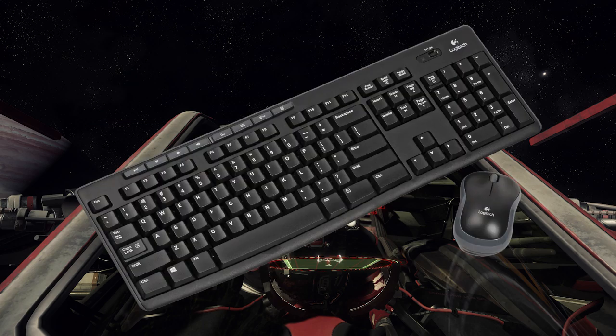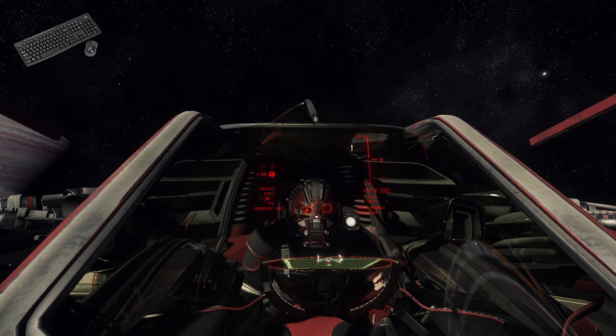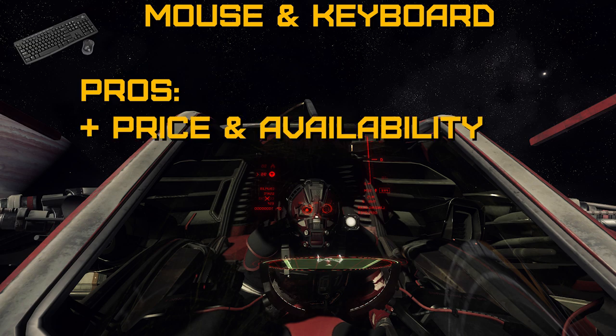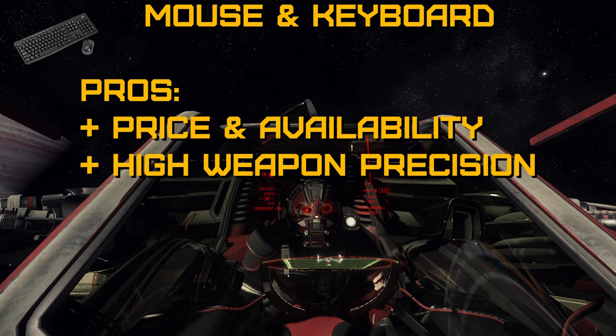The first option is mouse and keyboard. This is the most common starting point for many space sim pilots, as everyone has them. The first advantage is price and availability — mice and keyboards are among the least expensive input devices you can buy, available on Amazon for under $20. The second advantage is high weapon precision. In Star Citizen, a mouse is one of the most effective ways of aiming gimballed weapons while flying. In Elite Dangerous or X4, you don't have the option to manually aim gimballed weapons, so this advantage is lost in those games.